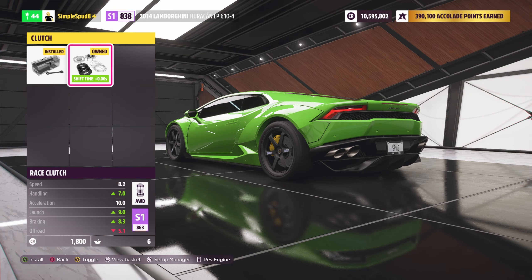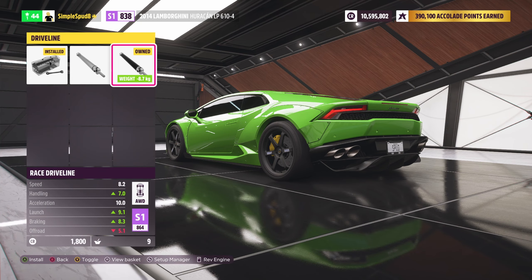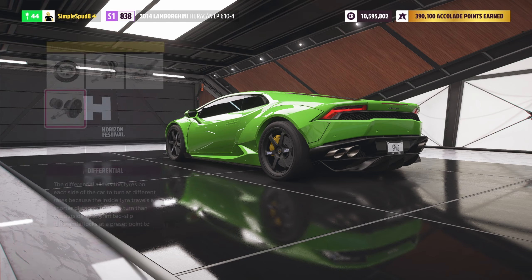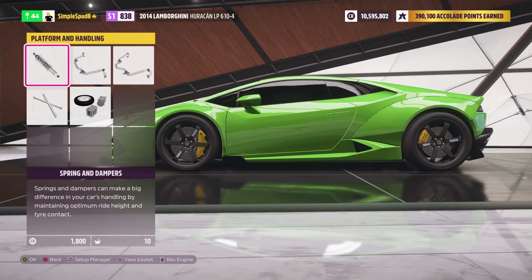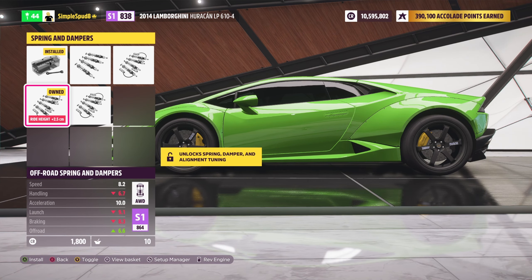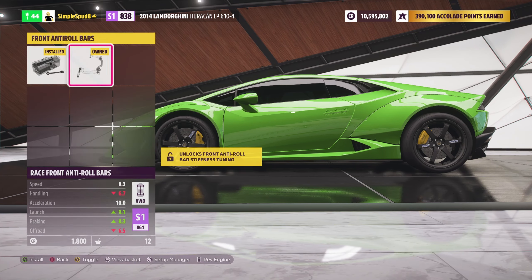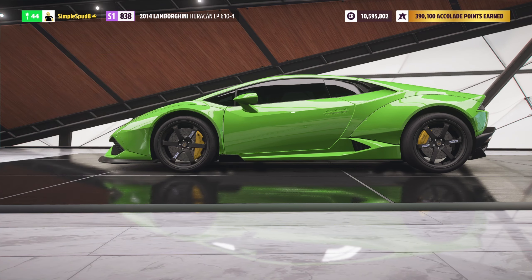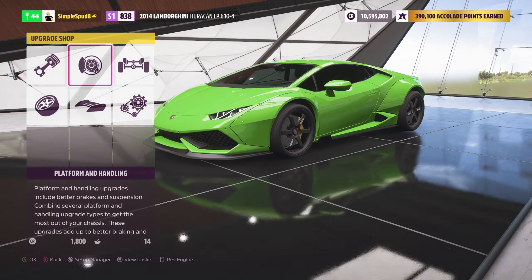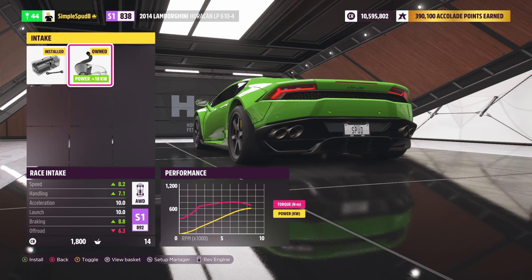You don't need to go into aero and appearance as all of those options just add weight — add them if you want, but note it will make the car slower. Come into tires and rims and put on the drag tire compound, making the front and rear tires as wide as possible, then change out the rim style for something more lightweight — pick whatever you want as long as it is as light as possible.